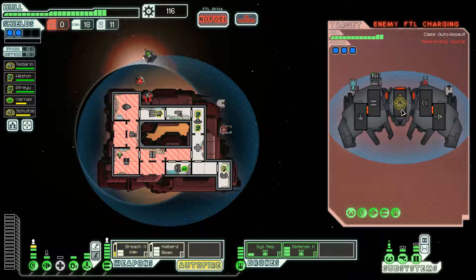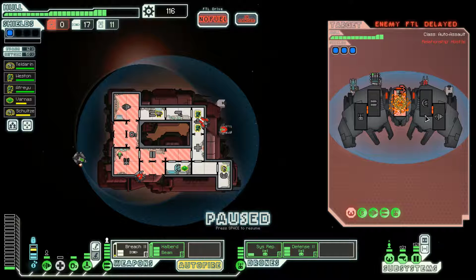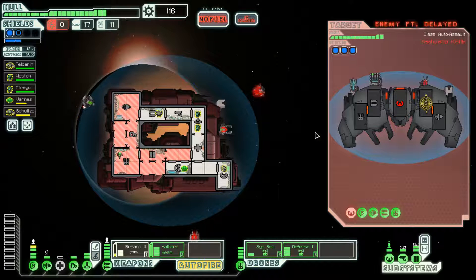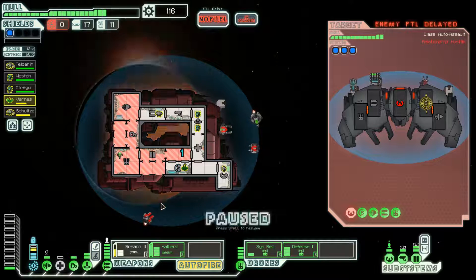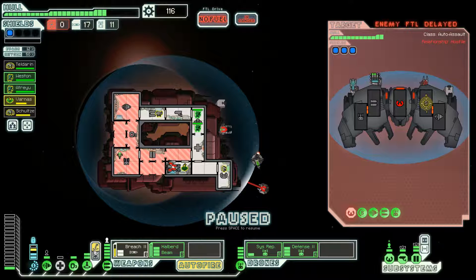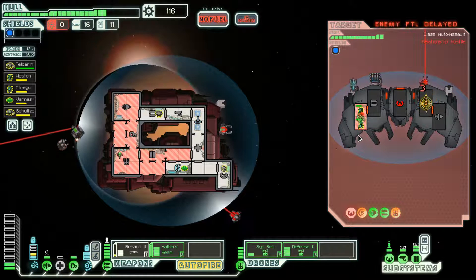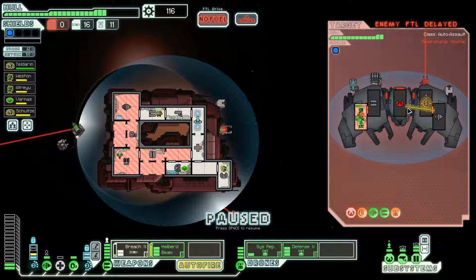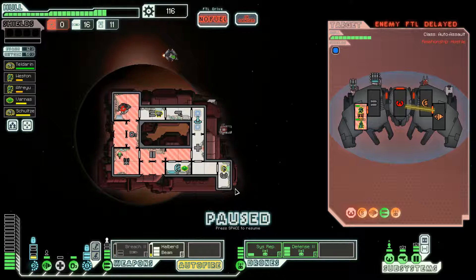What I can do is breach bomb the hell out of their pilot — that will take out their pilot entirely no matter what. They have a bunch of beams, which isn't very useful. We have to heal — let's start on their shields. That might repair in time but remember once their shields are down I do have the halberd beam. Shields are down, halberd beam can come up and start damaging their engines. Then breach bomb can actually go off at this point and halberd beam can take over entirely.